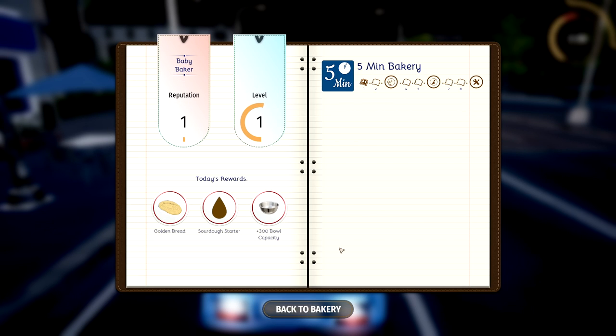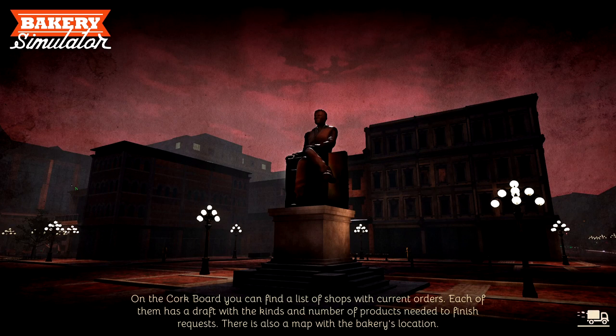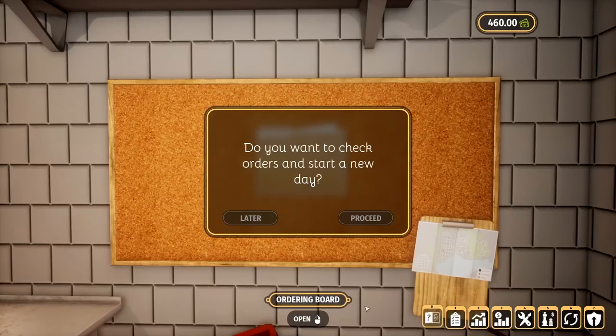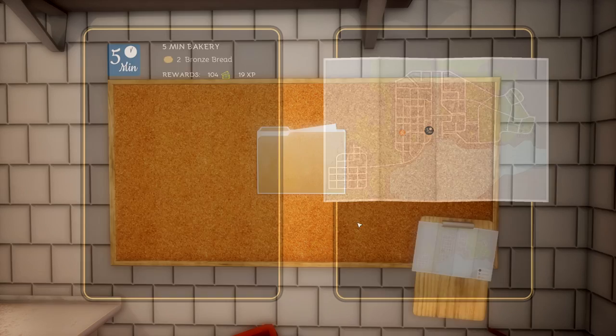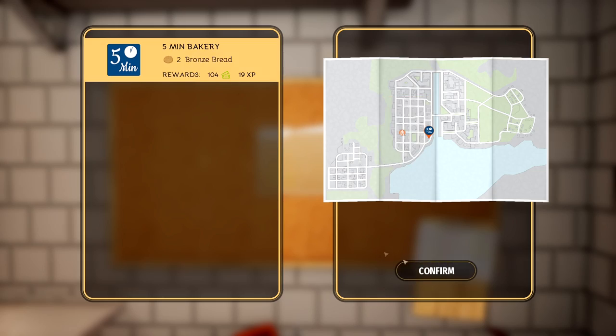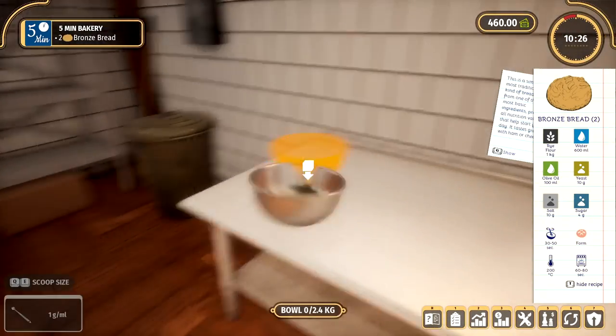We got some golden bread, some sourdough starter and 300 bowl capacity. Very nice — very happy with my day. I think we had a very good day today. Shall we do another day? Let's go and crack on with the next day. We got a five-minute bakery — we've got to do two bronze bread this time, so we'll do two of them instead. We did one, so I'm sure we can do another one.